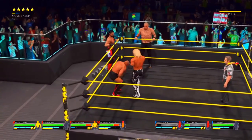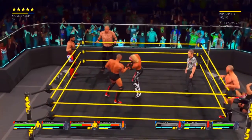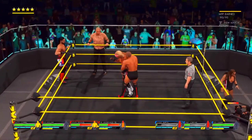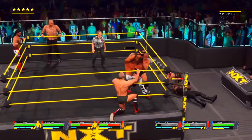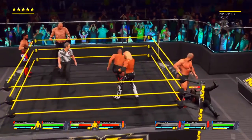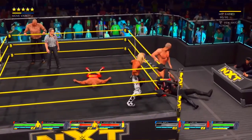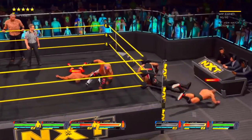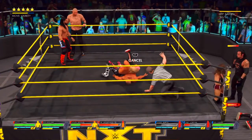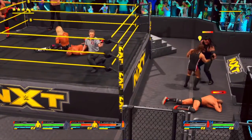He reverses it. Look at this snap suplex. Arm ringer, finger snap, stomping down — we might be close to the end. Yeah, this is a dire situation right now. Able to interrupt the attack. Watch out for the double six-out — that could bring an end to Burch. Across the top rope, he's going for the pin — this could be it. What a fall — Kenny Burch has been eliminated.